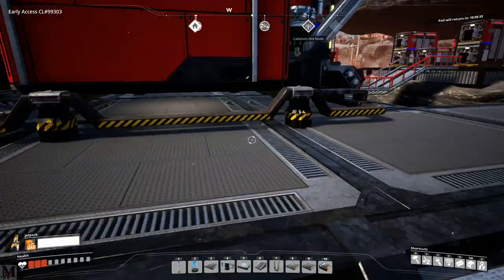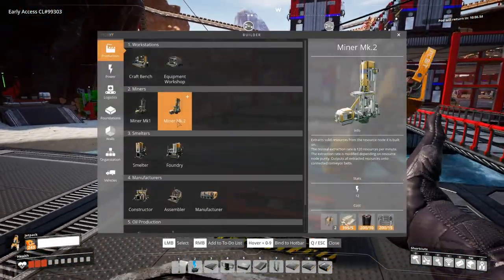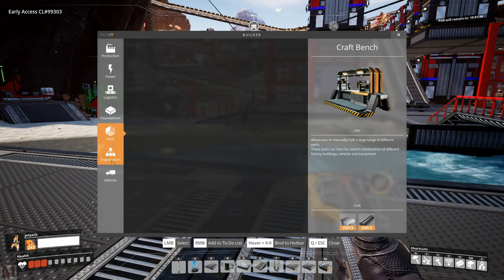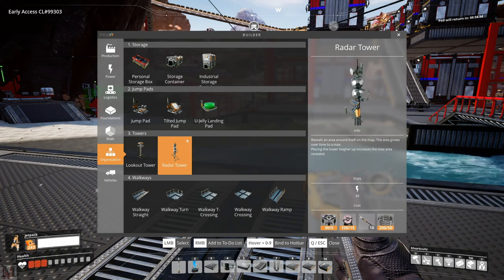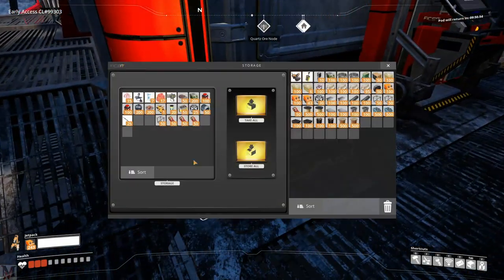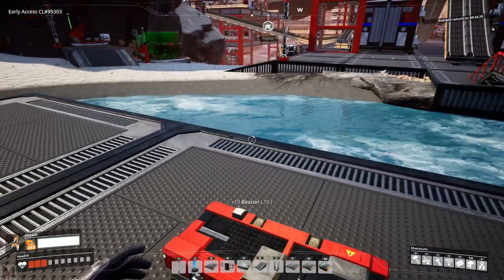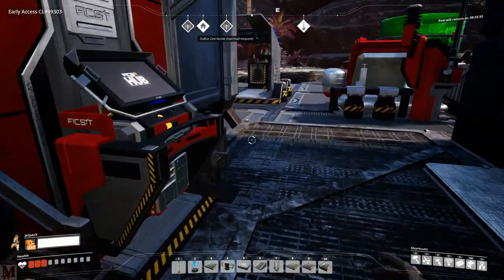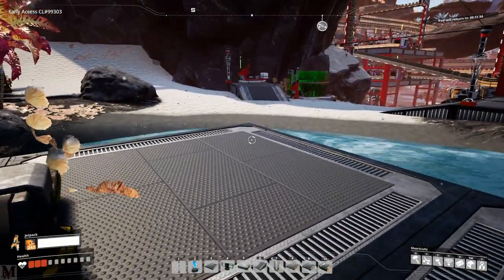Let's go ahead and switch out to the jetpack again, and then see what we're going to need to make a radar tower. There's a radar tower right there. We do need 10 of these bad boys. And then I think we're going to need a few of these — we've got two up there, so we should be good to go. Radar tower — let's just go ahead and set one. Here's the map, here's our base. What I'm going to do is climb up to that rock right there behind our space elevator.